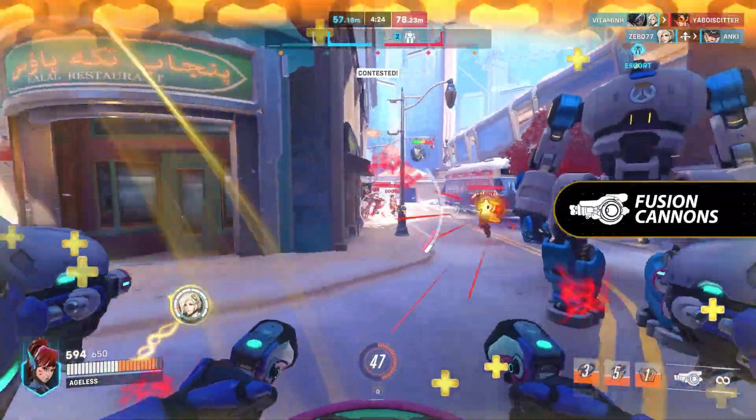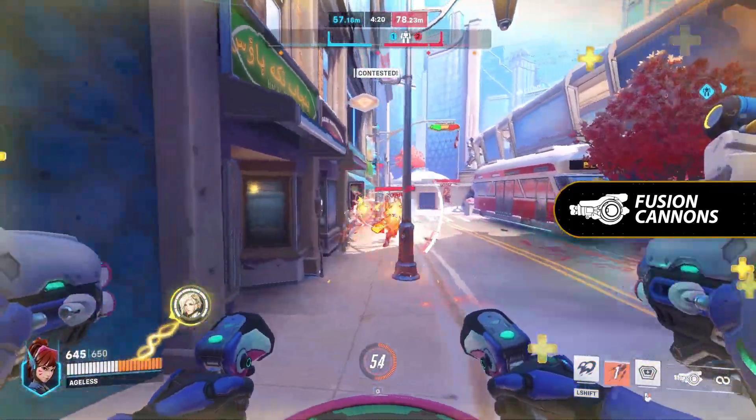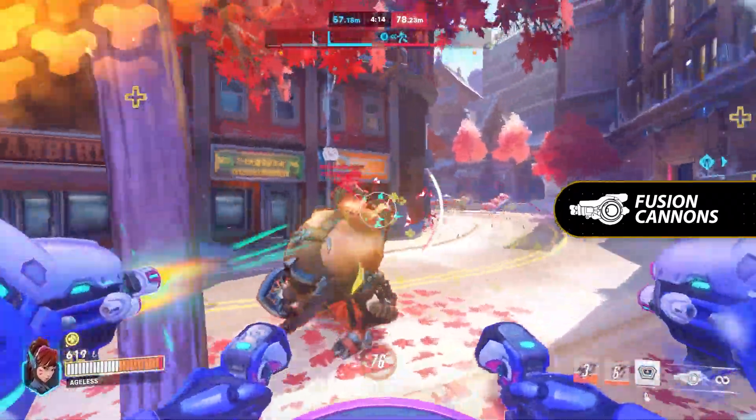Her primary fire, her fusion cannons, fire dual cannons with a shotgun-like spread at an automatic fire rate and no ammo requirement. D.Va will slow her movement speed while shooting, however, so these are best to use when you've already closed the distance on your target.